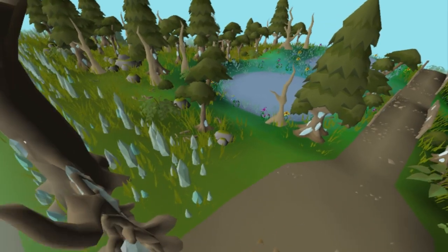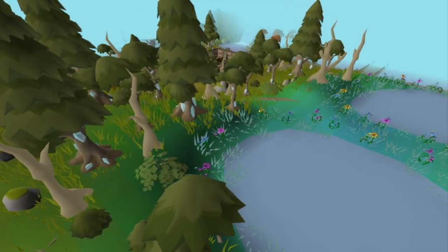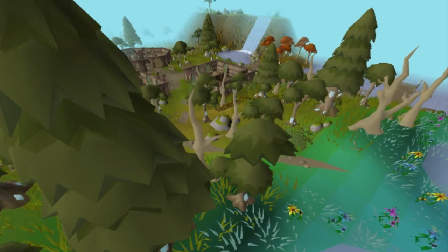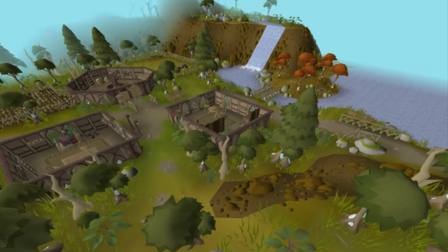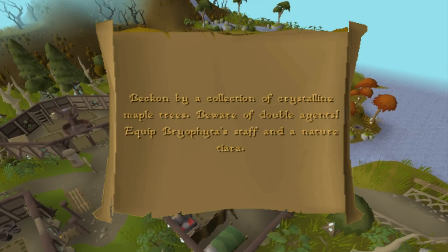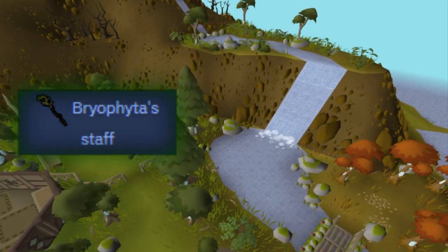Every time a new area is added to this game, Jagex usually likes to place one or two clue scroll steps there. It's pretty much tradition at this point. With the Elf City release, they added a bunch of new areas including a woodlands to the north, and they decided to place a new master clue step there. The new master clue step is a Vyrewatch Fighter Staff requirement emote clue, so this one is going to be pretty challenging.